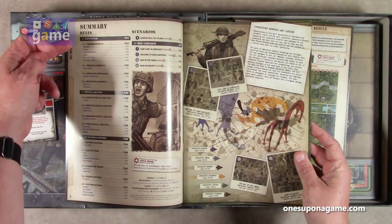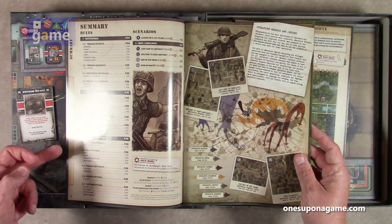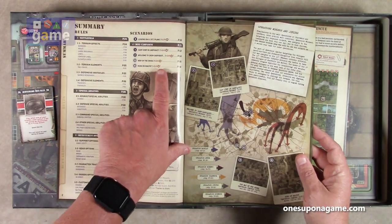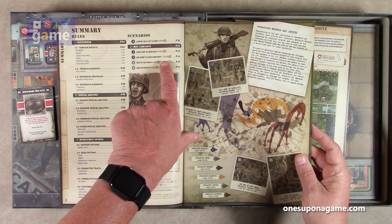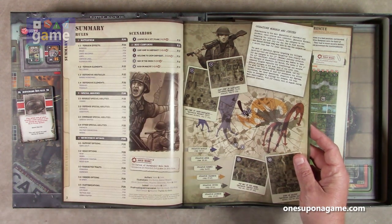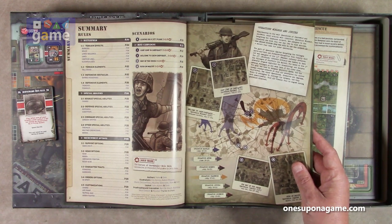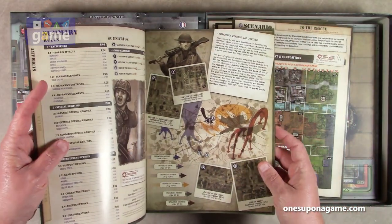Full color, covers the rules, any special terrain effects — charge, defender, substitute. These are special abilities. Some recruitment options that are in the game. And then we have scenarios — they're all good for one to two players, although the Welcome to Kine Carpique is one of three players, but they all will play with a solo system. We have one standalone scenario, leaving on a jet plane, and then a mini campaign of four scenarios. The Heroes of Normandy solo mode expansion is required for games in solo mode, so you don't have solo built into this, but it does work with the solo mode if you own that — and we covered that on the channel.